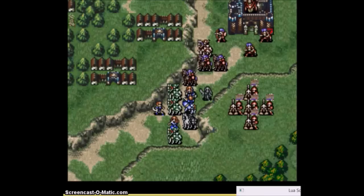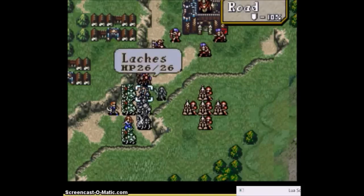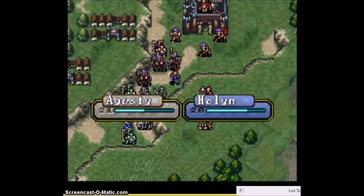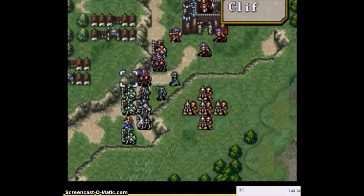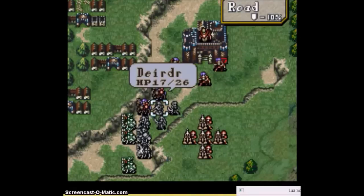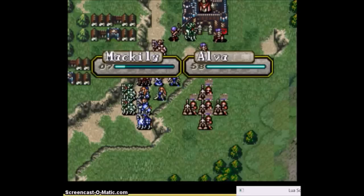She can actually take out almost every enemy in this map with an Astra if she's using an iron blade, which is very useful. This is the one chapter where Ira's actually doing something in this playthrough. Once again I'm throwing Deidre out on the front lines, but it's not actually risky at all.